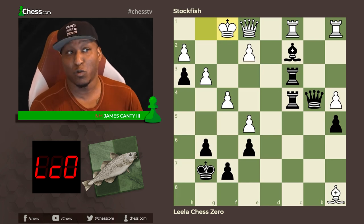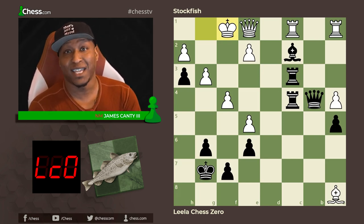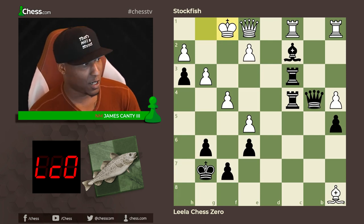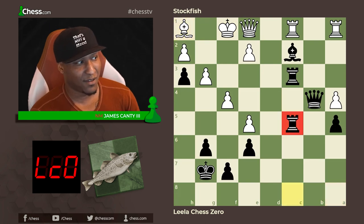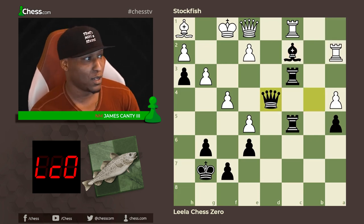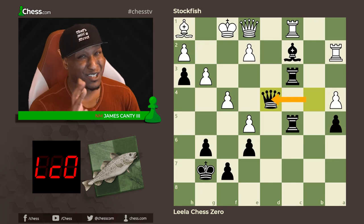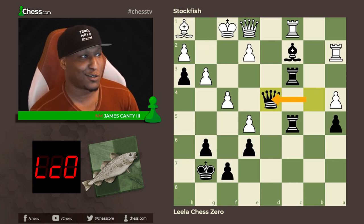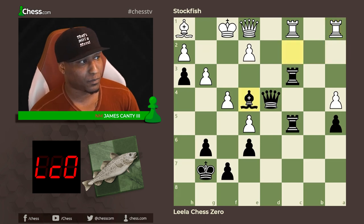Sometimes in chess the hardest thing is figuring out how to wait and do nothing in a very good way. After king f1, rook to c8 hits the bishop, bishop goes back, we go back to c5. Rook to a2 — doesn't attack anything but gets off the back rank. White plays queen to d4, centralizing. Waiting for white to make some type of mistake. Right now it's minus two but in engine standards it fluctuates over many moves.